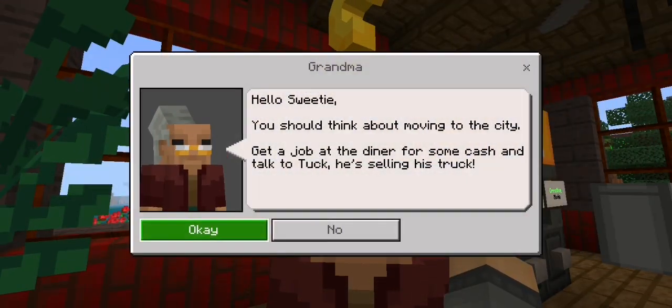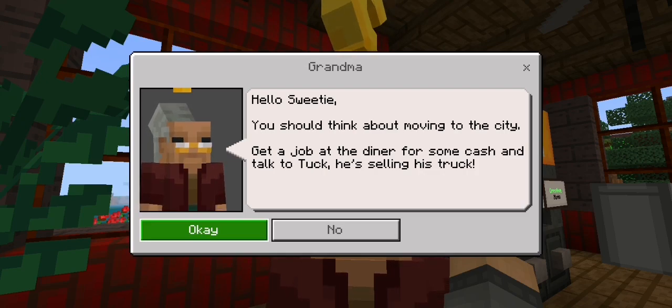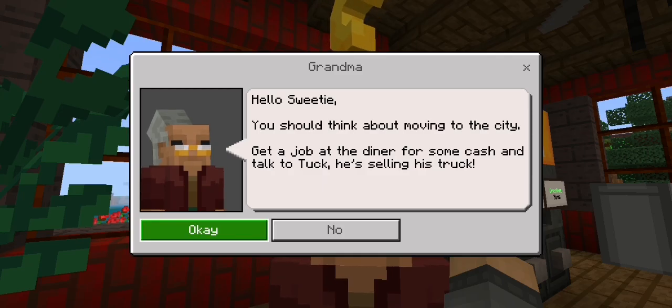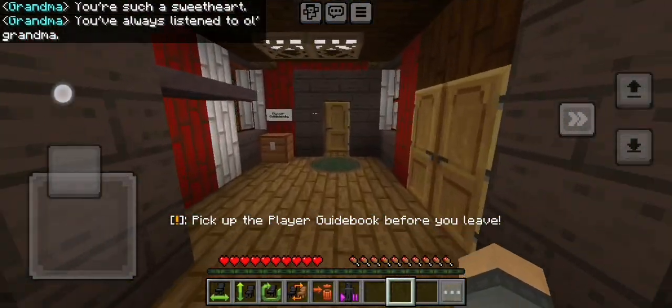Let's talk to grandma. Hello sweetie, you should think about moving into the city. Create a job at the diner for some cash and talk to Tux — he's selling his truck. Okay, so this is how we try it.